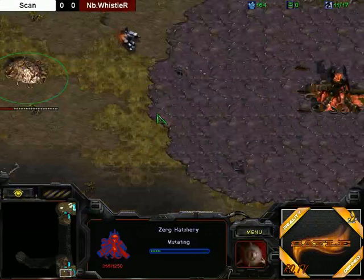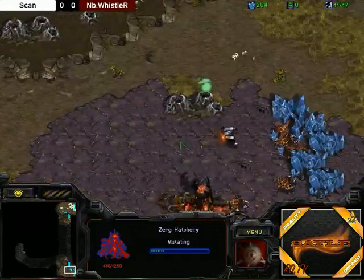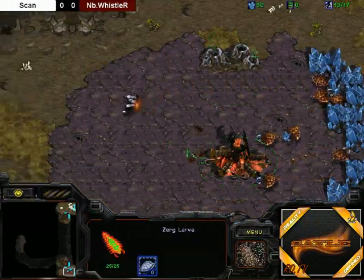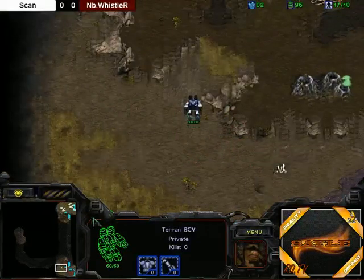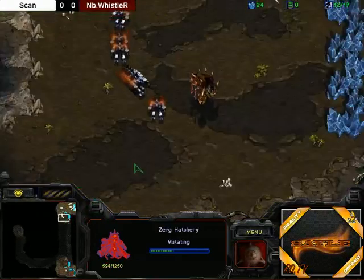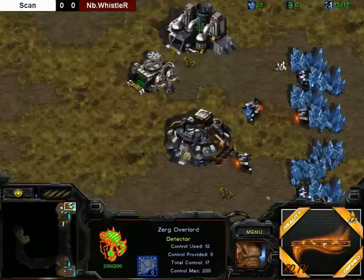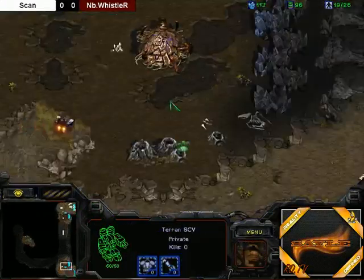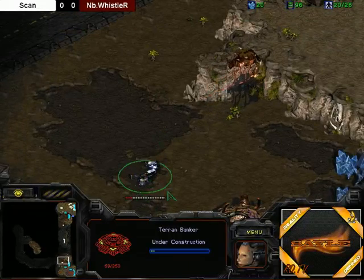I was actually talking to Whistler before this match. Whistler going for 3 hatches, by the way. Apparently he's lost to Scan in every single tournament match they've played. Apparently Scan even 3-port Wraithed him once. Whoa! Looks like Scan is going for an SCV rush with a gas as well! He played this game before Karate's final game.